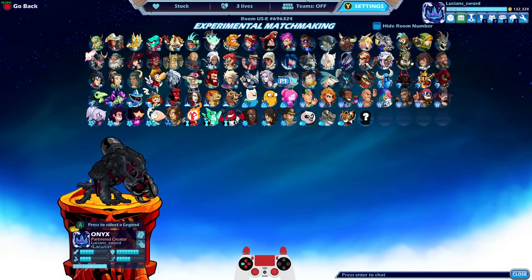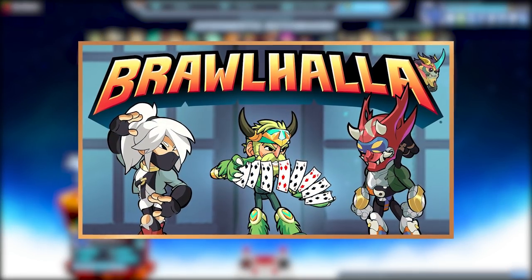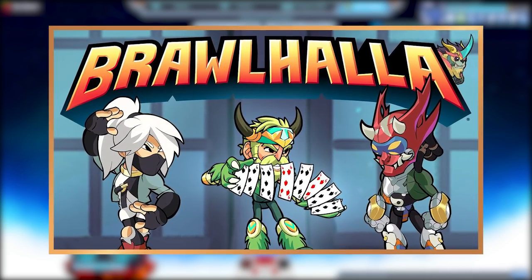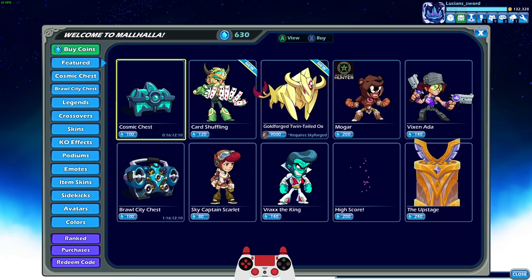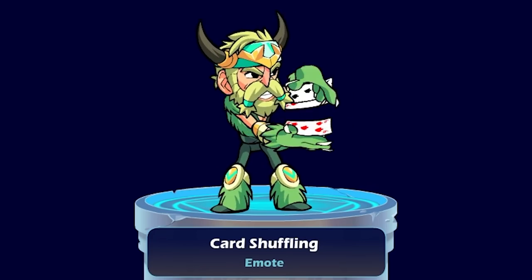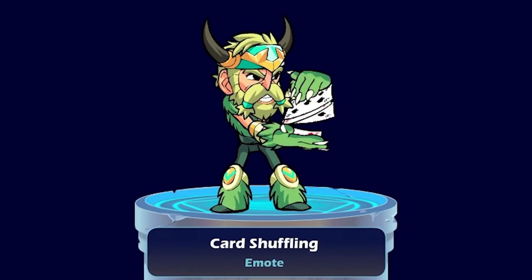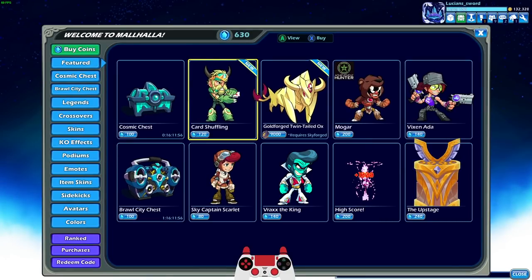How's it going everybody, LucianSard here playing some more Brawlhalla for you today. Today is pretty exciting because we have some new skins, a new sidekick, and a new taunt all in the store. First things first, let's take a look at the new stuff. This is a new taunt called Card Shuffling — it's pretty cool, I like it, but I'm not gonna buy it because I'm not really big into playing cards.